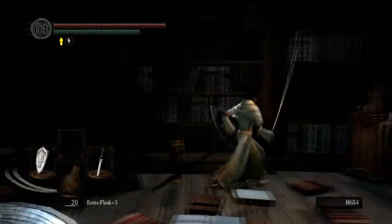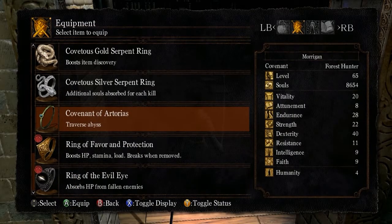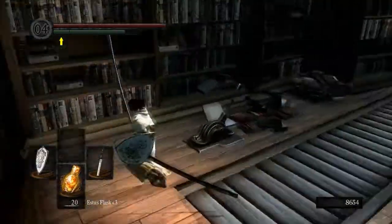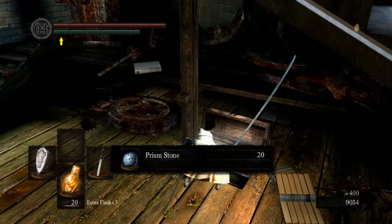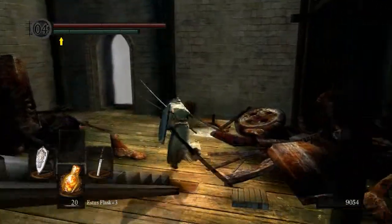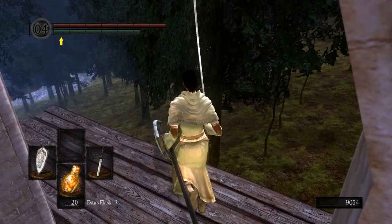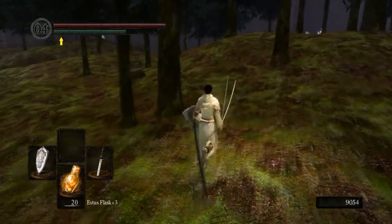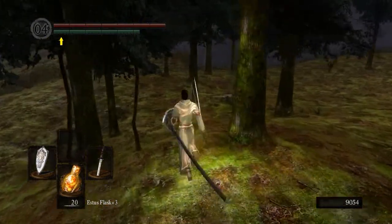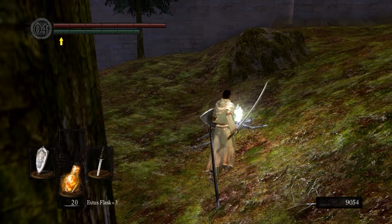All right. We got the extra Estus Flasks plus four. There's a fire guy down here you can kill fairly easily. There's a treasure chest. There's nothing really useful here except the prism stones, which are actually useful in the area we're about to go through. I'm looking for a gold golem, but as you can see, there is no gold golem here — we did not trigger what we were supposed to in order to spawn it, the crystalline armor or whatever you want to call it.